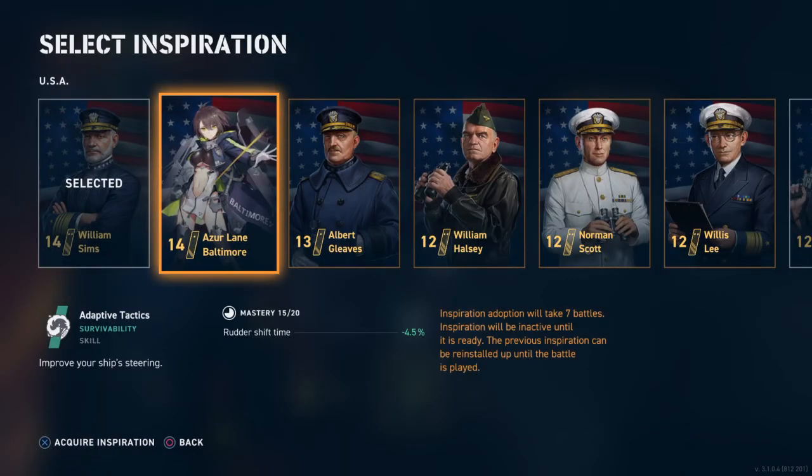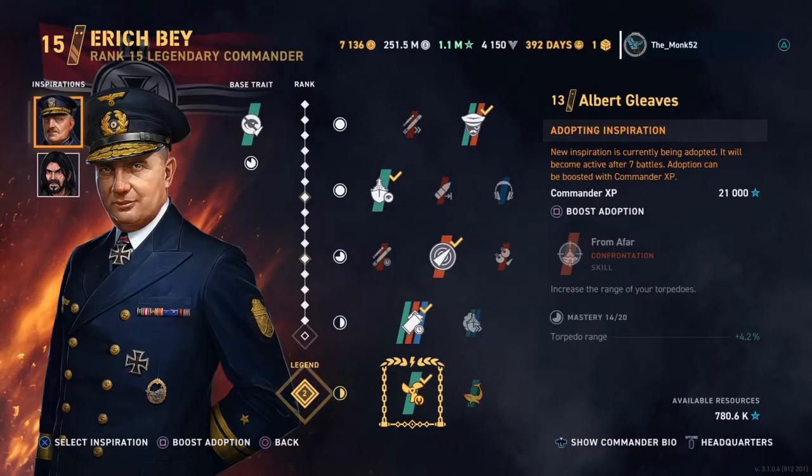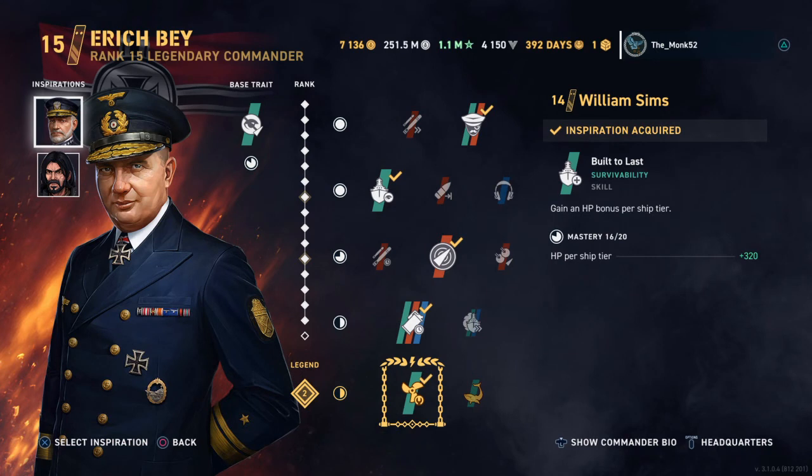Because these things cost commander XP to switch out. Also it will take seven battles to adopt once you switch inspiration. If I swap over to Albert Gleaves — there we go, it takes seven battles. And I can make it active right away if I pay 21,000 commander XP. I don't like that, so I'm going to switch it back. Done.